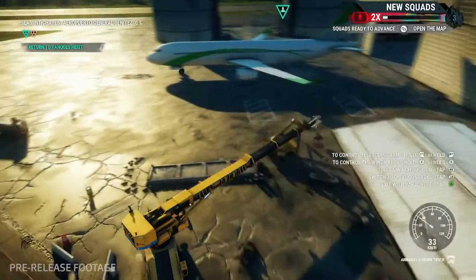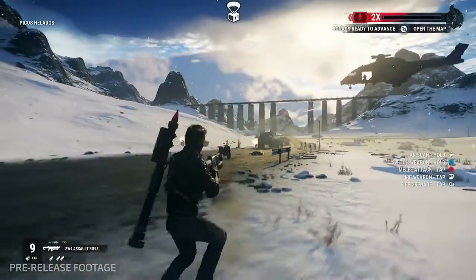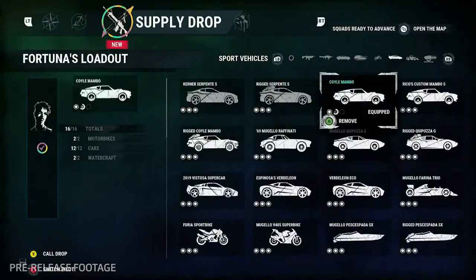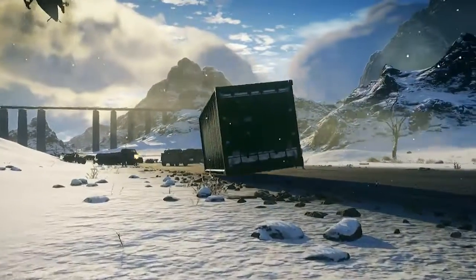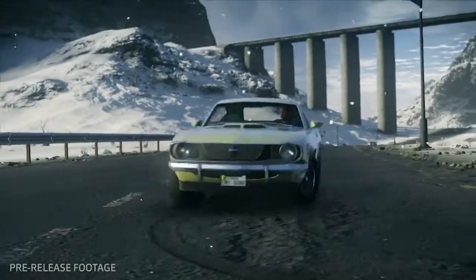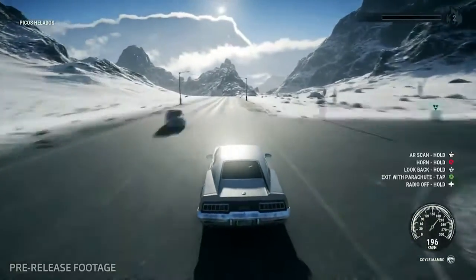Let's check out the supply drop in a range of different scenarios. It might be time to make a quick getaway here — let's supply drop in one of the sports vehicles. In Just Cause 4, the vehicle handling has been majorly overhauled. There's also multiple camera angles and even the addition of a radio, so you can jam along to some authentic South American tunes while speeding through Solis.